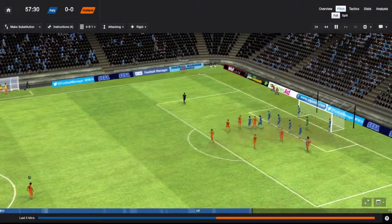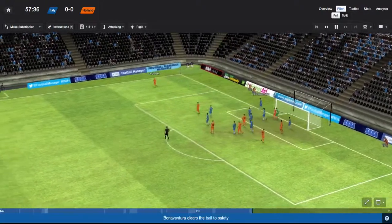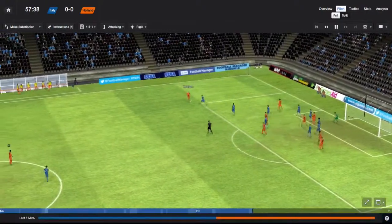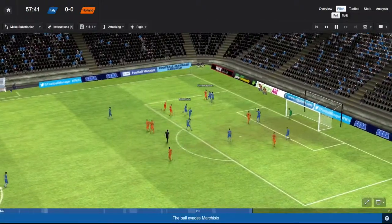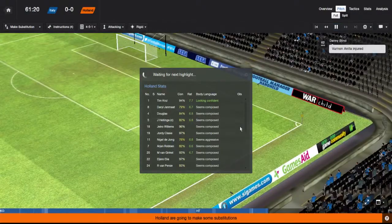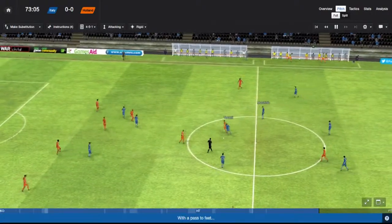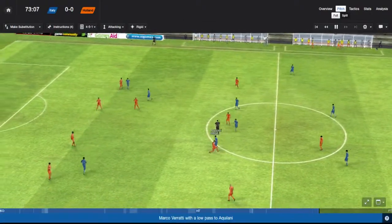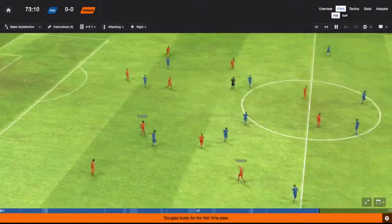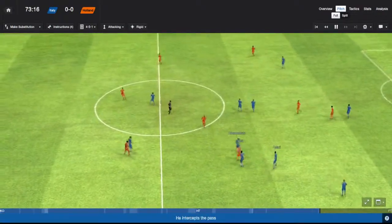Robin over the corner now. Heitingart doesn't get there; Bonucci does. Emanuelsson heads it back in, cleared away. Robin picks this up just outside the box, passes to Emanuelsson — well found — but tackled, Bonucci clears. I've made a lot of changes now; you can see they're the fresher players that don't yet have a rating. One by Heitingart — that's a great header. Van Ginkle doesn't get there though. Verratti goes past the tackle of Classy, but Douglas picks out Robin on the wing.